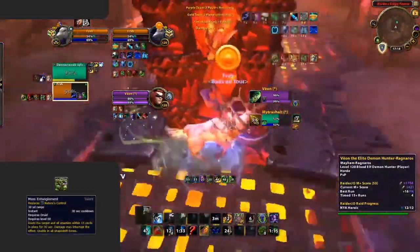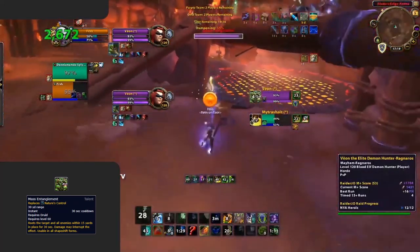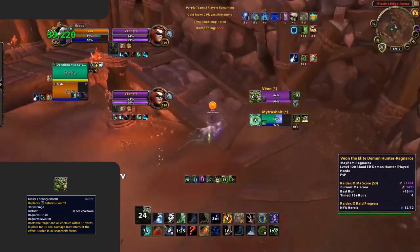Finally, Mass Root. While you lose a stun, this can be very good in 2v2, specifically into Demon Hunters. This allows you to kite a lot easier and be much more self-sufficient.